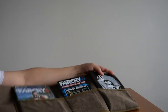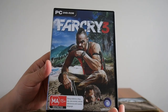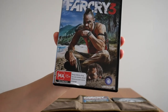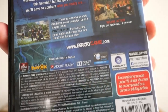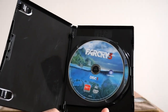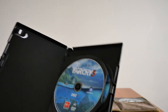Let's start with the game itself. Here is the game case for Far Cry 3, with the iconic Vaas sitting on top of what I'm guessing is the protagonist's head sticking out of the sand. There's the spine and the back — the back is the same as what was printed on the main box, with system requirements printed near the bottom. Inside, it's a two-disc game. Both disc one and disc two are installation discs, and then you put in disc one to play the game.